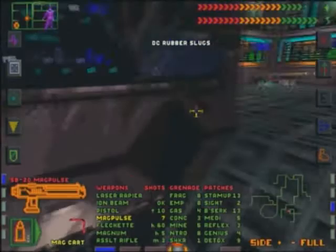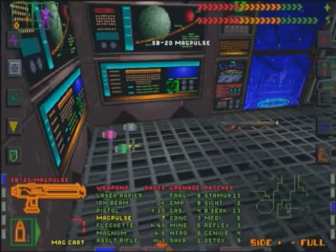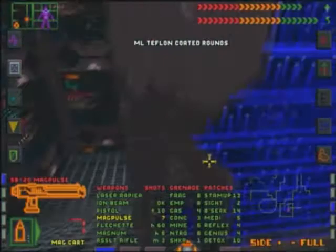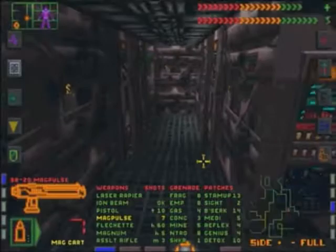Slugs. That's it. Another loot stockpile. Magpulse I already got. Detox. Reserve combat. Reflex patch - that's awesome. Teflon. Teflon. Just some loot. So let's try and head back to the middle area of level six and see if we can't figure out where we need to go next.